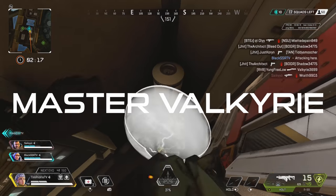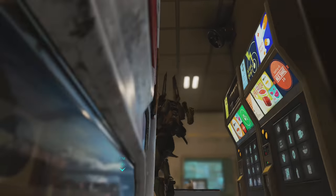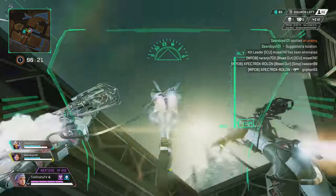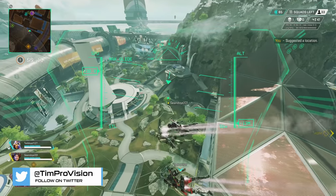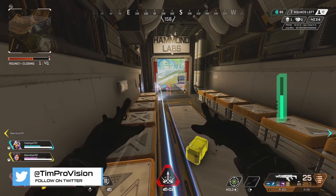If you like high kill games, soaring to the skies, and fast paced action that doesn't stop all game long, then look no further than the season 9 new legend Valkyrie. Valkyrie fits a unique role in the meta of Apex Legends and brings a type of playstyle that we really haven't seen before in a new legend. My name is Timprovision and we are back with another master guide to get you on your way to mastering Valkyrie in Apex Legends.